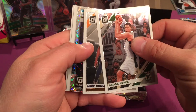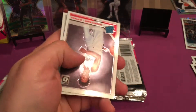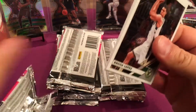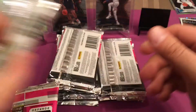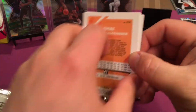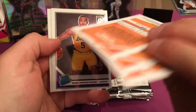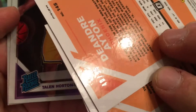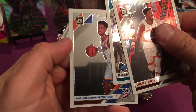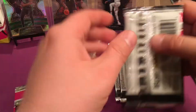Is it a Rated Rookie? It is, but it's not the one we want — wasn't Zion or Ja. It's Cody Martin. Terrence, man. Jimmy Butler. We got a blue — is it a Rated Rookie? No, it's DeAndre Ayton, numbered 280. 40 of 95. Talon Horton-Tucker. Shai Gilgeous-Alexander.